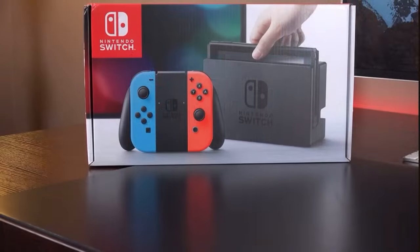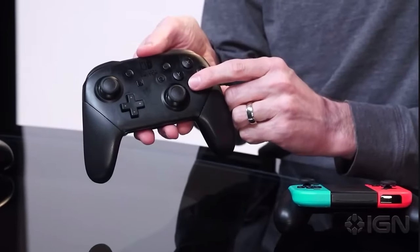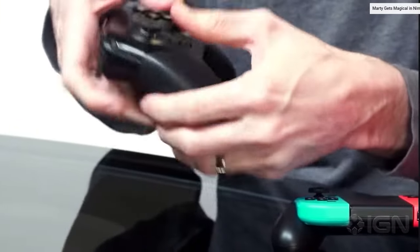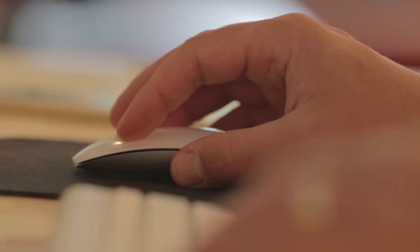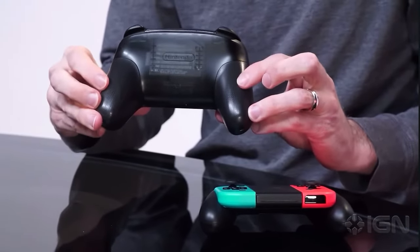Tip number three: if you play on the Nintendo Switch, stop playing with your Joy-Cons. Use a Pro Controller. If you don't have one, go buy one. There's a link in the description — this is the official Nintendo Pro Controller, probably the cheapest one I could find on Amazon. You get the controller for the same price, and I promise you it's going to help you improve in Unite.